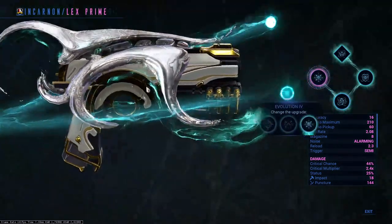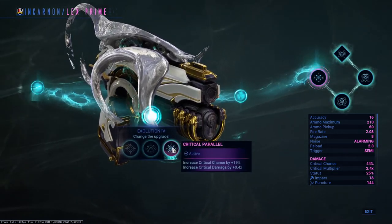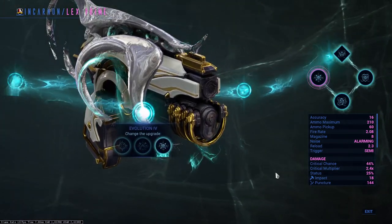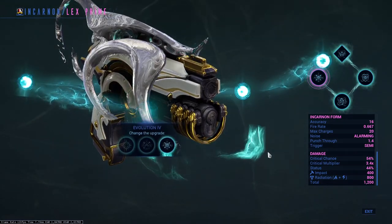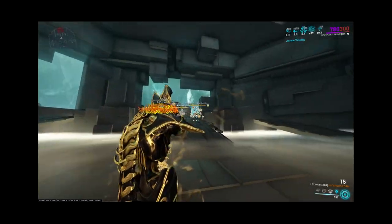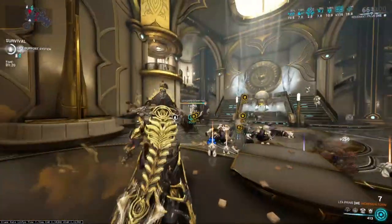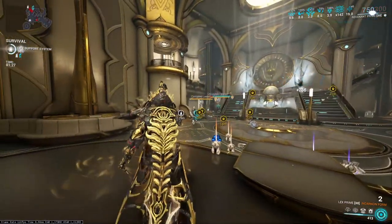Evolution four: on equipping your weapon gain a 100% increase to headshot damage for four seconds; increase status chance by a flat 30%; or increase critical chance by 90% and critical damage by about 40%. Seeing the critical increase option on a weapon that already hits like a truck — it literally screamed 'pick me' — so we picked it and it was absolutely worth it. The evolved shot looks devastating; this thing feels like a pre-nerf Catchmoon. It comes with just 20 rounds when transformed, but unleashing that damage makes it absolutely worth it.